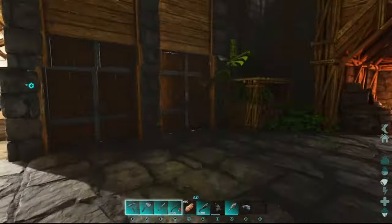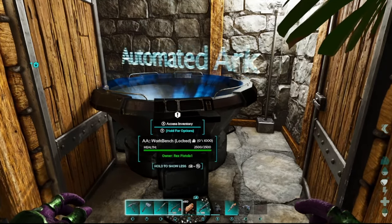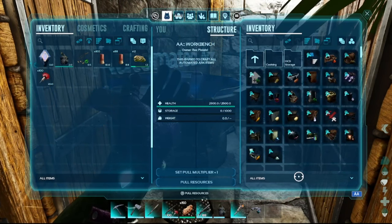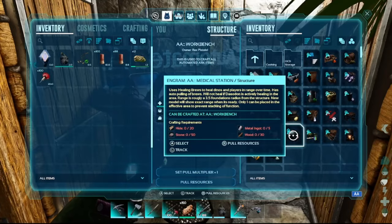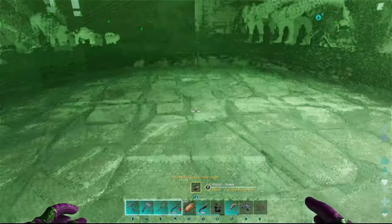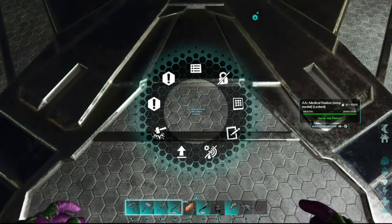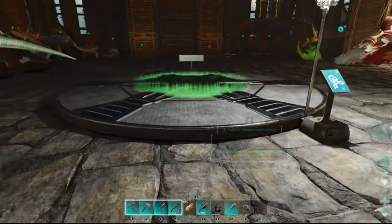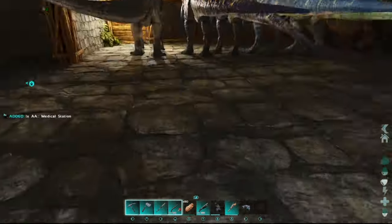Most of the AA stuff is crafted in the AA Workbench — we've hidden it because it looks too techy for our base aesthetic. The dino healer, actually called the medical station, heals dinos and players over time. It looks like a little teleporter. You put med brew in it, put your dinos or yourself on it, enable healing, and it heals really quickly. We keep ours in a cupboard and get it out when needed.